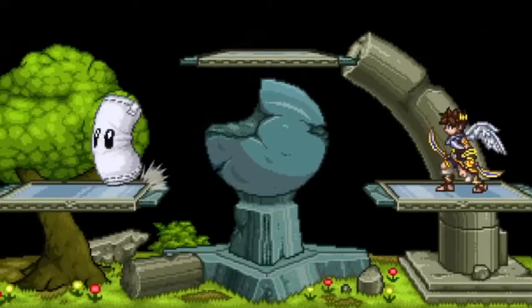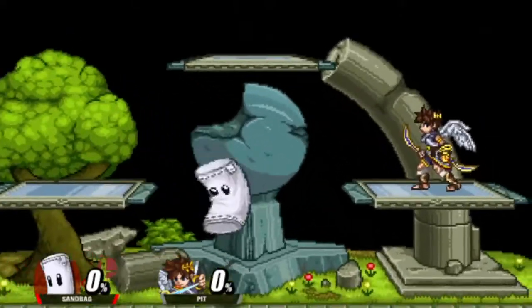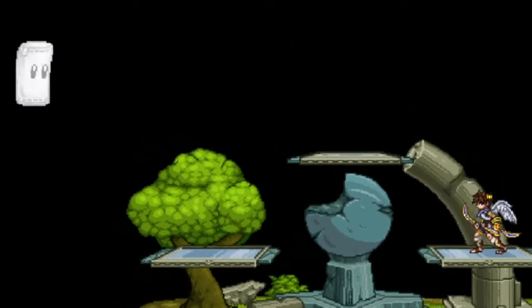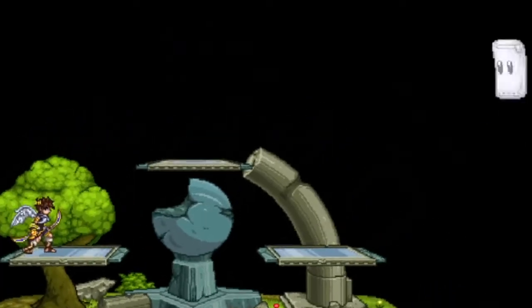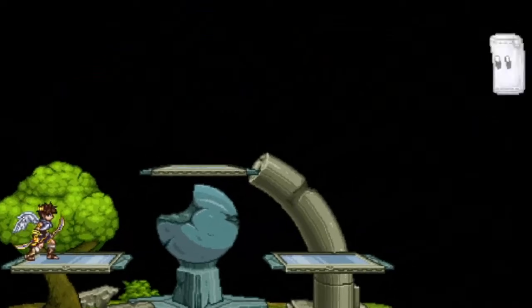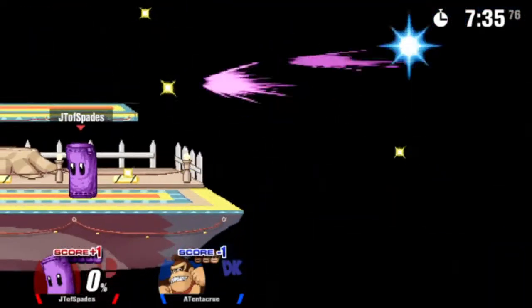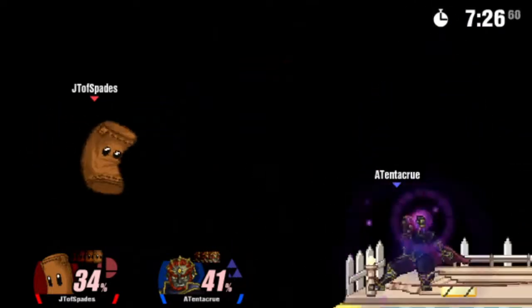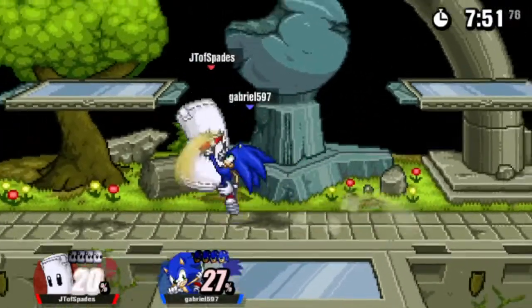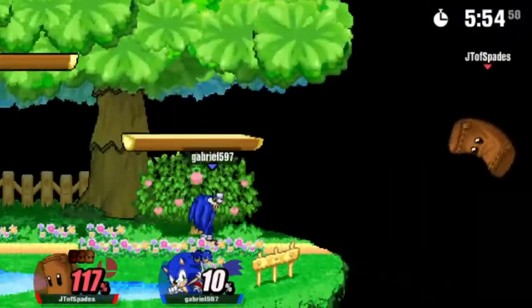Sandbag can use Down B in three different directions: forwards, backwards, and upwards. The horizontal directions roll Sandbag downwards in their respective directions, and he gets so much mileage for it. Mix it up with an aerial, airdodge, or just use it to swiftly get back on stage. I primarily Sand-dash upwards to recover — Sandbag can usually make it back to the stage with that and a well-timed jump. Sometimes Side-B may need to be used to get back as well.